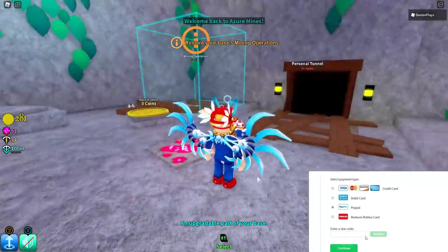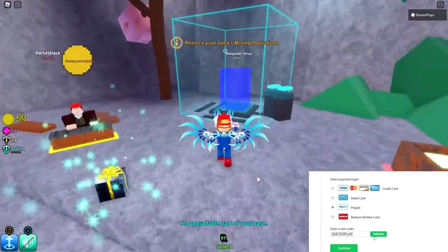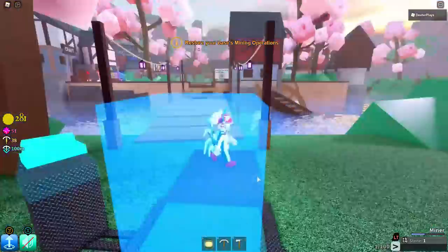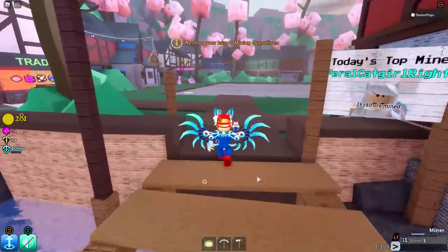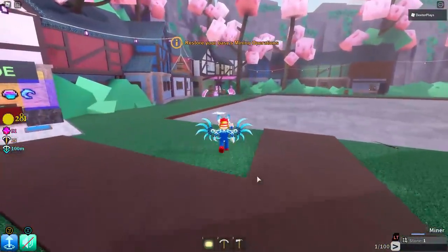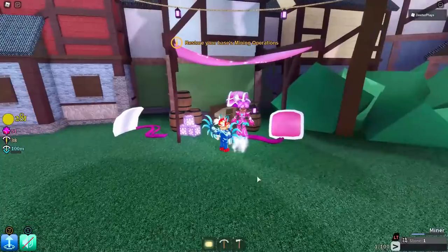Hey guys, I'm going to show you how to get Sparks Kilowatt's Secret Package in the game Azure Mines. After you go through the initial training tutorial, go to the teleporter array. From the teleporter, head over to the main mining area. In the back on the left, you can see our friend Sparks Kilowatt.